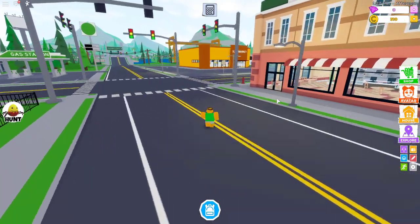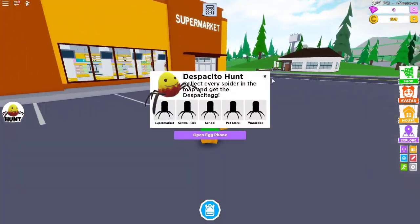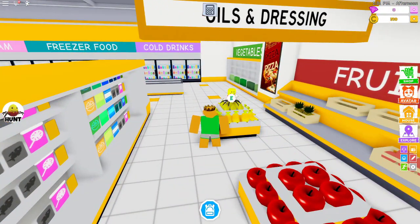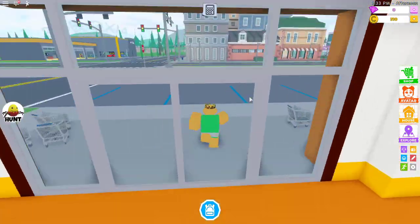First thing you want to do is head over to the Central Park teleport and start making your way to the supermarket. You have to get 5 of these before you can unlock the egg. So you're going to get the first one — it's going to be sitting on some yellow things, lemons, I can't really tell. You want to get that one, press E on it.